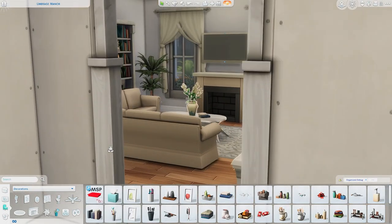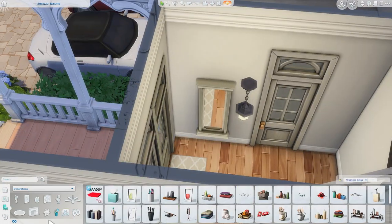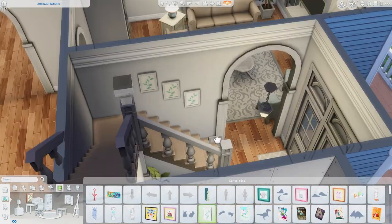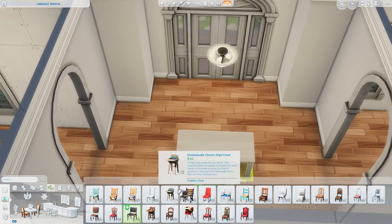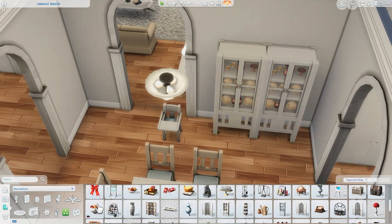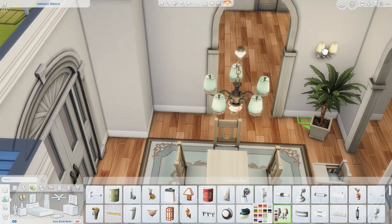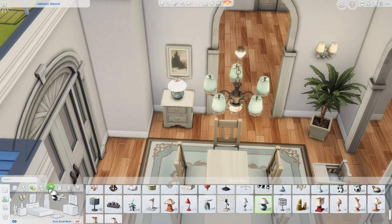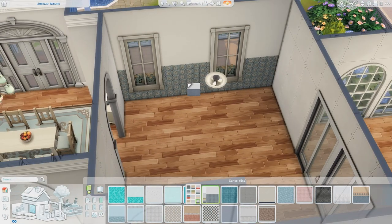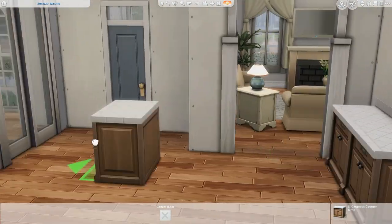This is the living room, and I really love this couch — it's actually an unlockable couch you get through a career. It's the best couch in the game, even with all packs installed. It's the most realistic-looking couch but unfortunately only has three swatches. The other base game couch has like 35 swatches but looks very boxy and uncomfortable. The color scheme for this build ended up being blue, white, and cream, inspired by the blue exterior.